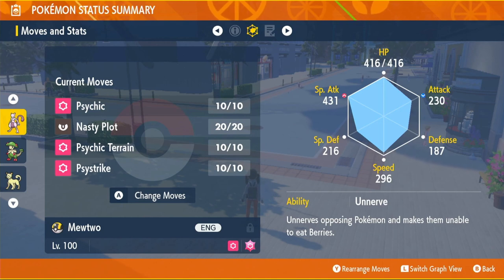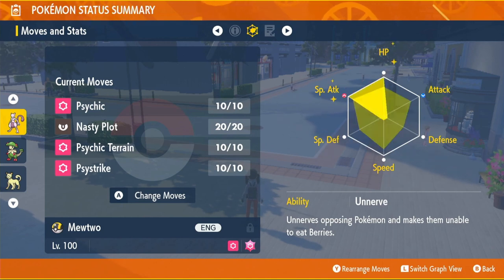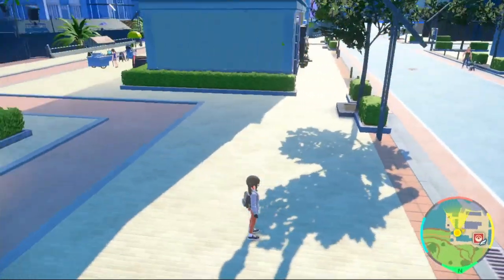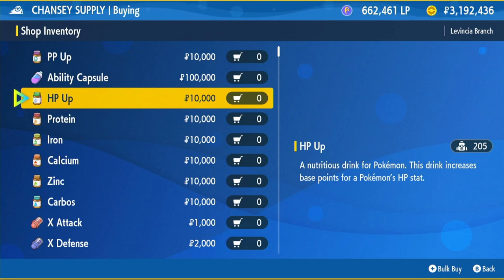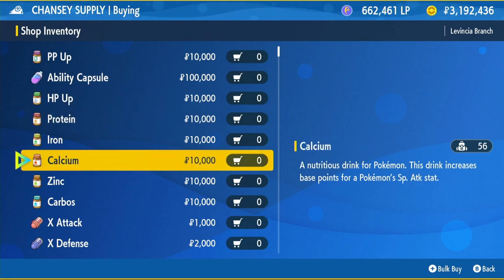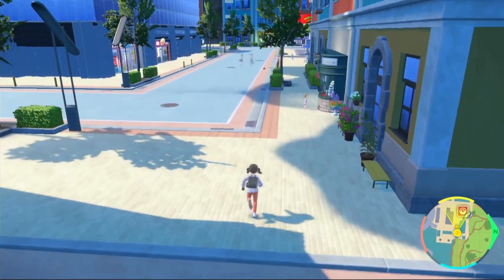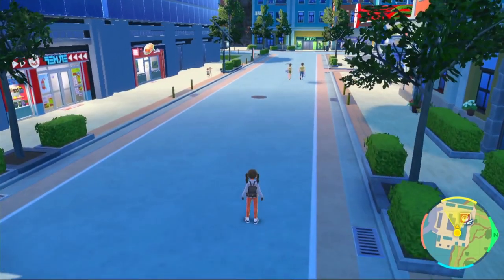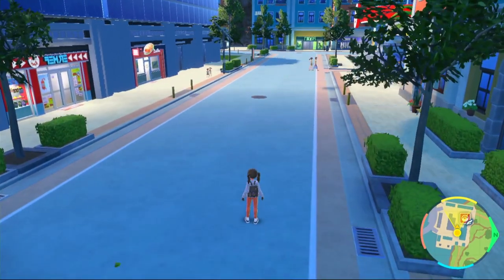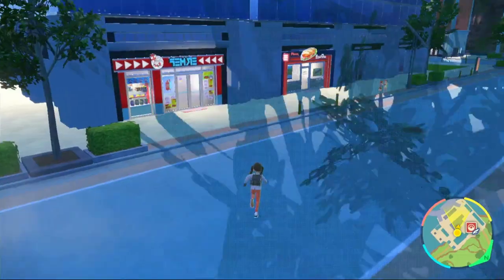EVs will go into Special Attack and HP for damage and survivability. Your EV items will come from the Chansey Supply shop. You'll need 26 HP Ups for HP and 26 Calciums for Special Attack. This will cost you 520,000 Poké Dollars, so it's quite expensive. If you want to save some money, you can train five Pokémon at once and have an extra Pokémon to take out all the Pokémon — this will save you over 2.5 million Poké Dollars.